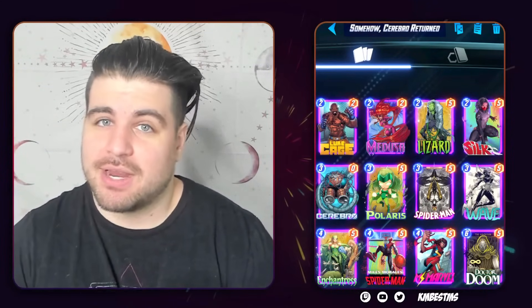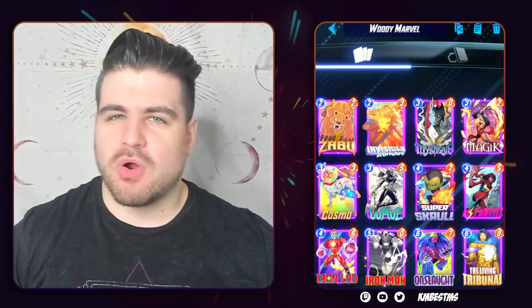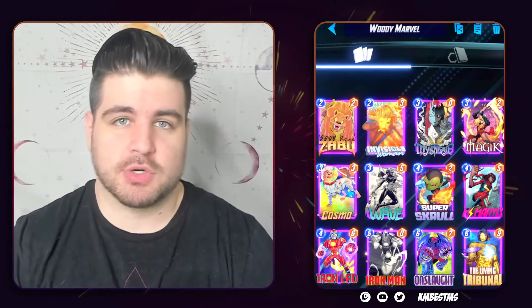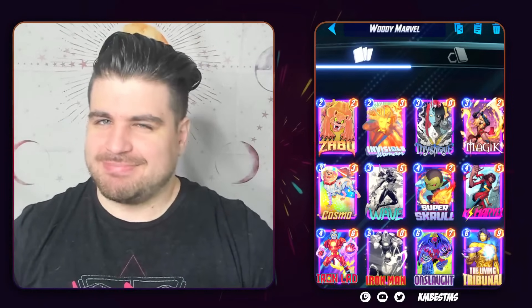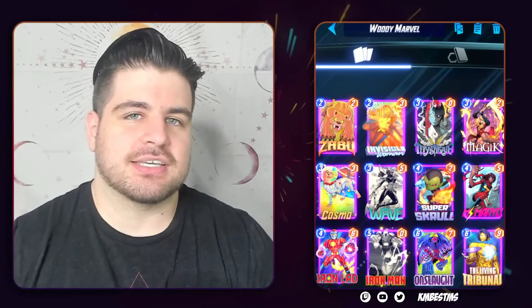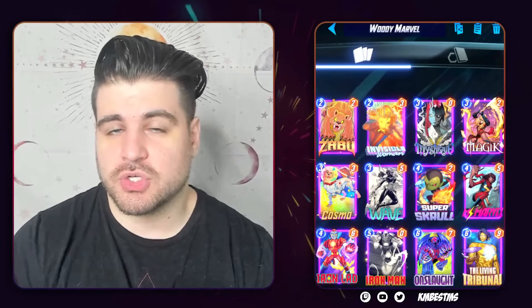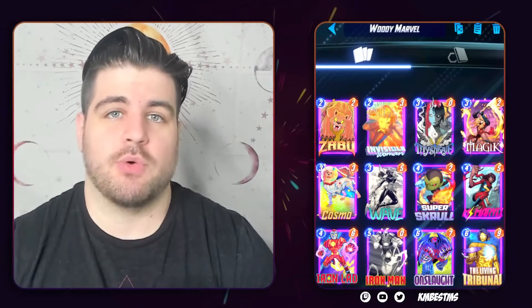Finally, a different side of Miss Marvel — a Living Tribunal deck by Yo Woody. The basic premise: Miss Marvel is more than just a midrange dork; she can also be used to be extremely greedy. There are two main greed lines: the basic Living Tribunal line — Wave into Onslaught into Iron Man into a Living Tribunal — and the omega greed line: Wave into Onslaught into Mystique, the Onslaught into Miss Marvel. Most Miss Marvel decks simply use her as a four-fifteen, but you don't have to.